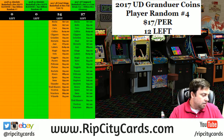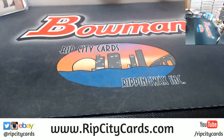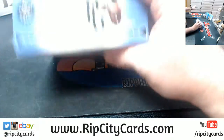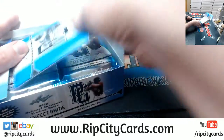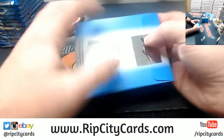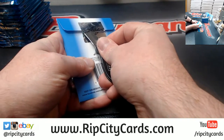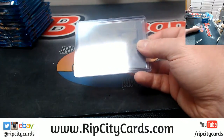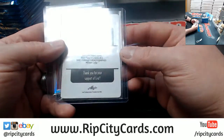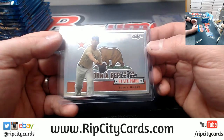We're gonna break this 2013 Perfect Game box. The coins are at least — they go fast. It's only four boxes, they go quickly. We've got a Michael Cantu black plate — we all know black is the best plate to have — one-of-one, and a Scott Hurst.